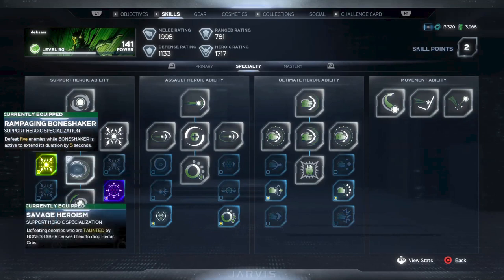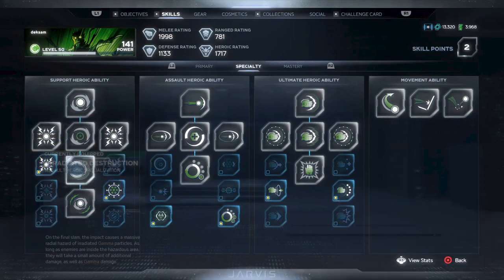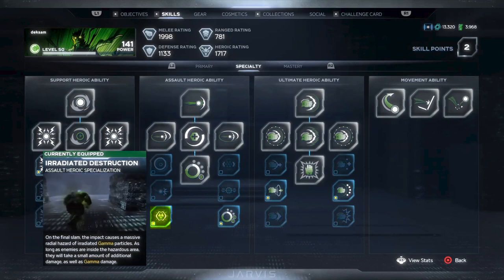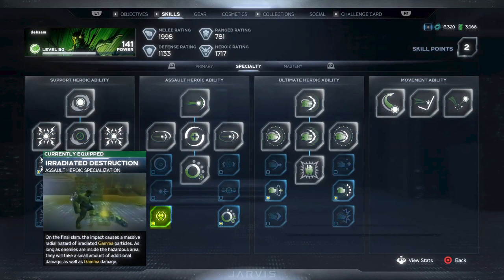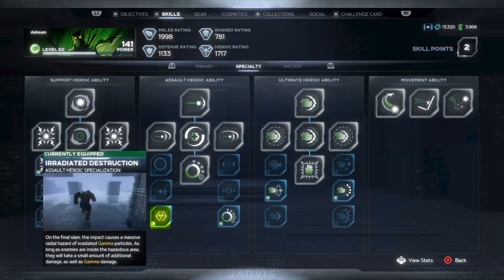On the second specialization, Savage Heroism is going to be your main heroic regen ability. Make sure that you position yourself within a lot of enemies so that you affect as many as possible. For the heroic assault ability Stranglehold, I've chosen Irradiated Destruction for the first specialization — this is a Gamma Bomb build and this is part of being a Gamma Bomb. Stranglehold has a lot of uses; for example, it will proc an automatic takedown that normally would only be available after you've stunned an enemy. By grabbing an enemy, it will also give you the benefits of any takedown attack, and for this build it will give you a heroic orb. While you can spec an additional 50% chance to get a heroic orb on kill with Heroic Destruction, the added gamma damage is far more useful in a host of different situations.